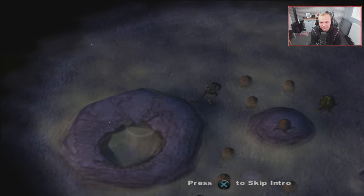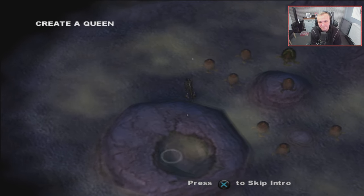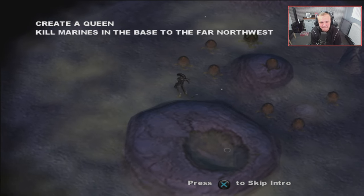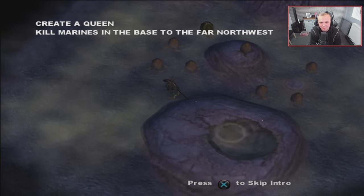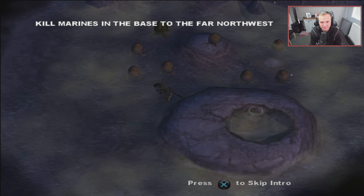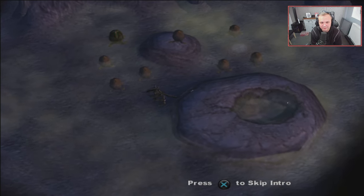Human explorers have opened the cave containing your eggs. Now it's time to breed, grow, and dominate. Use a Praetorian egg to create a queen, then grow the hive, spread the horde, and kill the marines in their northern base. It's marked on your mini-map. During the mission, your objectives appear in the pause menu, which may be accessed at any time by pressing the start button.